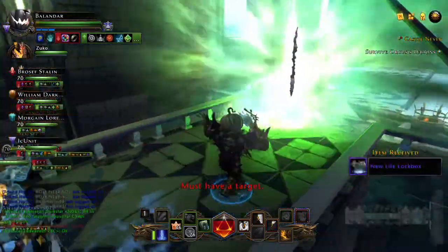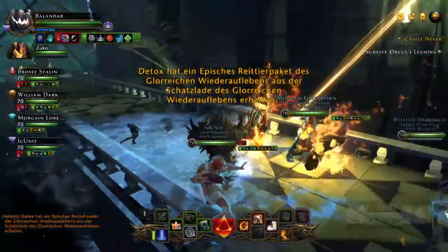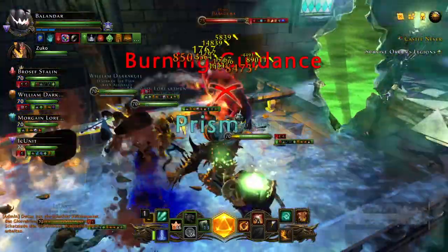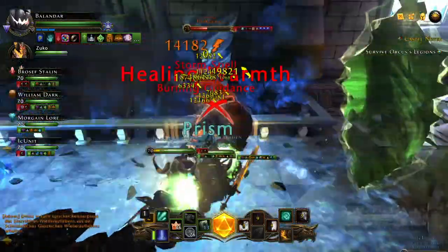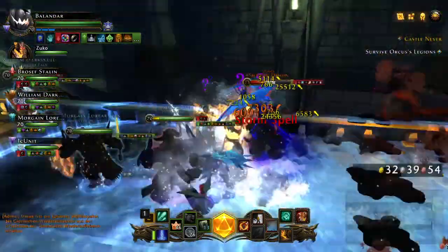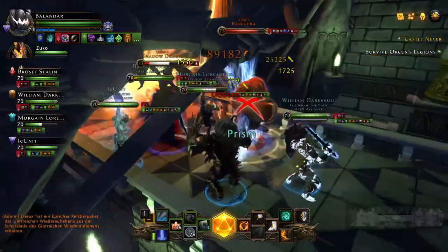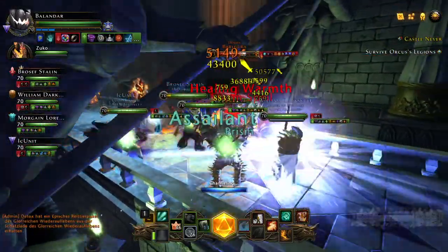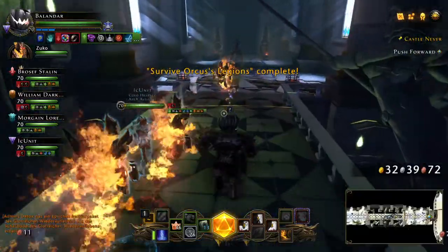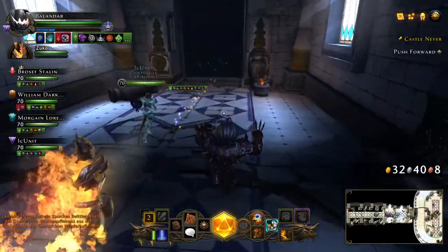After killing these, several groups of demons are going to spawn — one at either end of the hallway. Go ahead and kill the first group before the second group makes its way too close. Your tank can redirect the enemies back to make it easier for the DPS to come in and kill them. Once this hallway is clear, you can go ahead and move on.